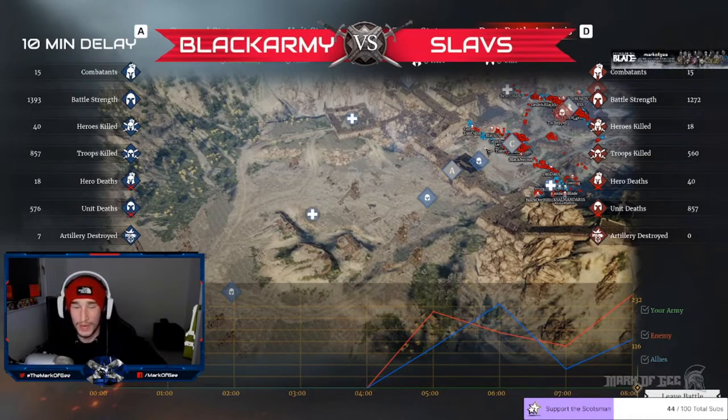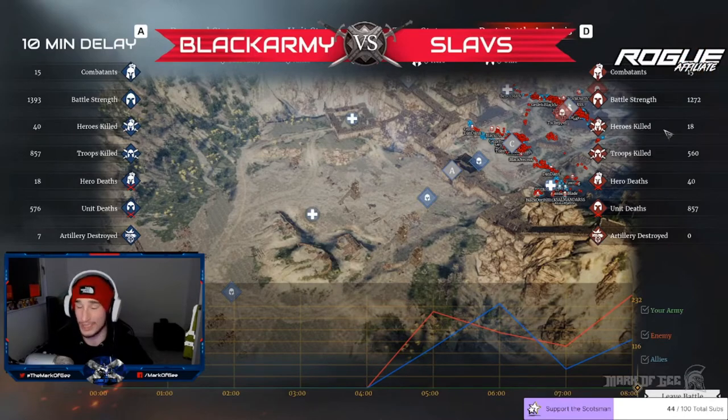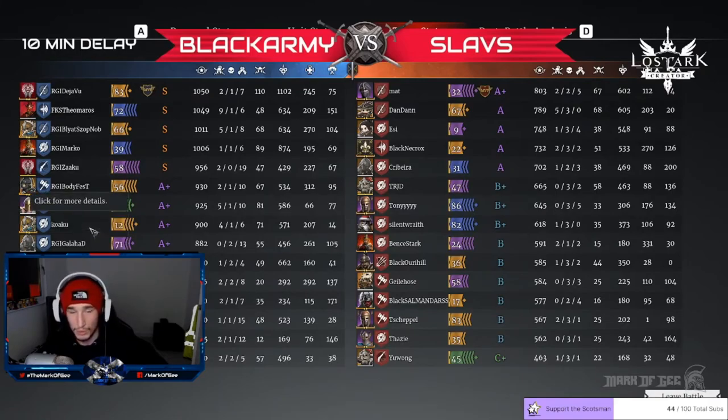That was a really interesting battle. We'll look at the post analysis once again. Black Army didn't defend A or B — they chose against it, gave Slavs 15 minutes pretty much to cap C, with no artillery. A lot harder to do that. But Slavs did a great job — organized, waited the time, pushed at the right time, baited units into trebs, and that pretty much made the difference. Heroes killed was only 18 on Black Army's side, but Slavs killed 40 heroes — they doubled the hero kills. Definitely a solid attack from Slavs. General Combo, Vamblade — these boys are showing up. This is going to be a team to watch.